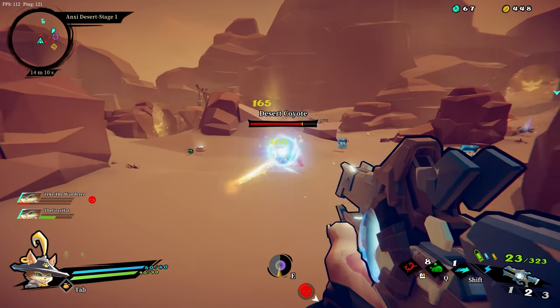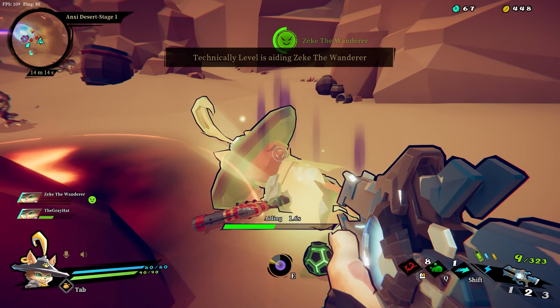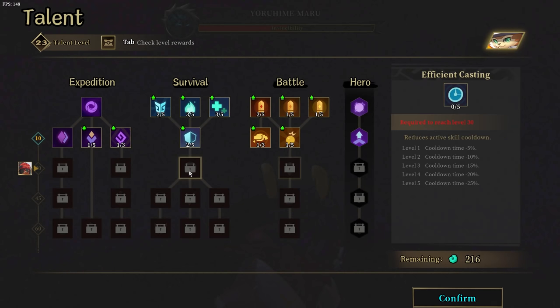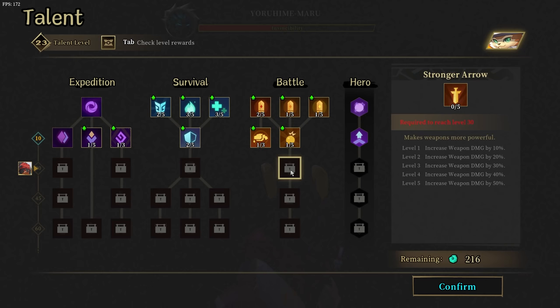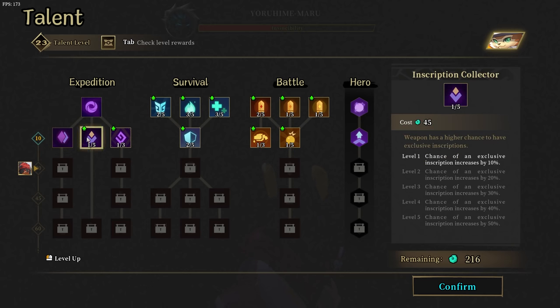Similar to other roguelikes, as you play you earn upgrade points for your character that you can then spend on skills and upgrades. These points are called soul essence and are dropped by enemies when killed. At the end of each run, you spend whatever soul essence you have on the talent tree. You can also use your soul essence to revive yourself once you get downed. However, unlike similar games, your talent tree doesn't get wiped out after a run, so you're always leveling up and getting stronger as you play.